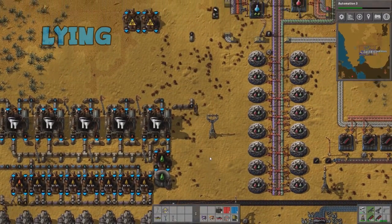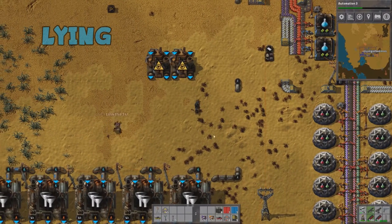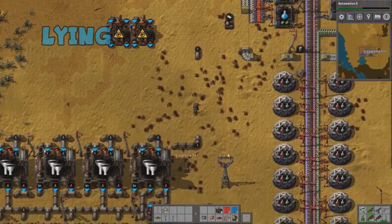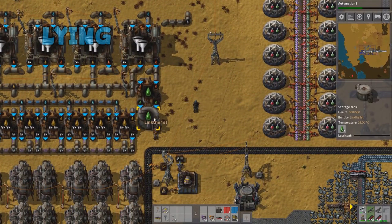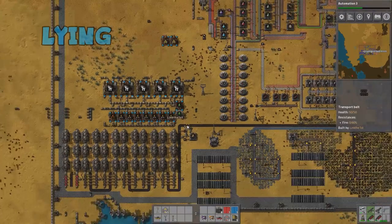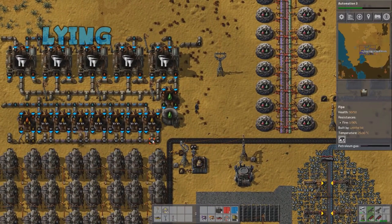Now we need to feed that into making batteries. Here's the deal — you've got the chemical plants, you need to do it. I think you might need one or two more. The petroleum line — the outline for the petroleum — is this whole bottom line here. Just be careful not to run it into another pipe and you will be good.